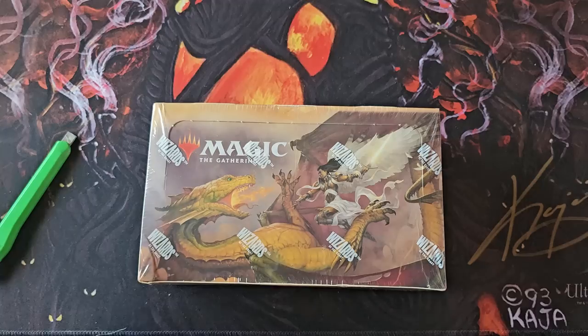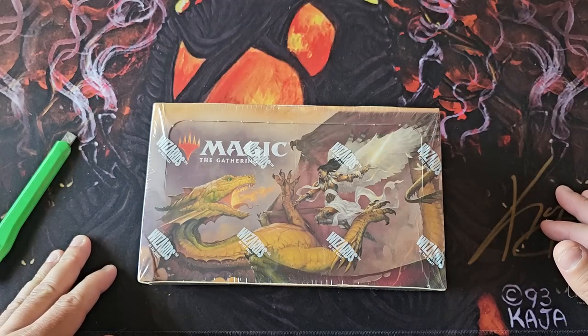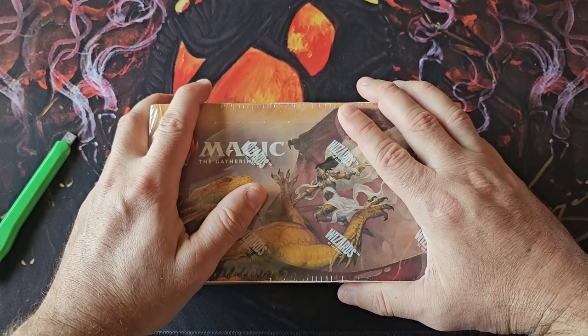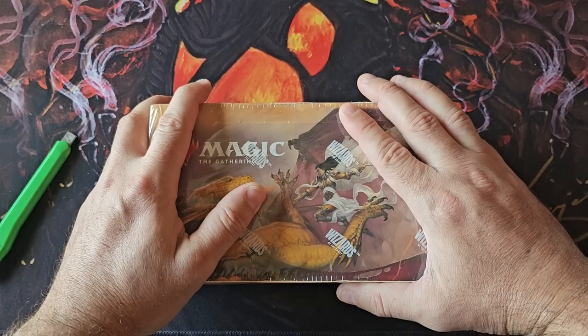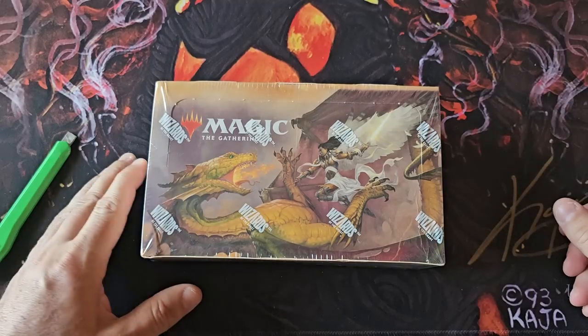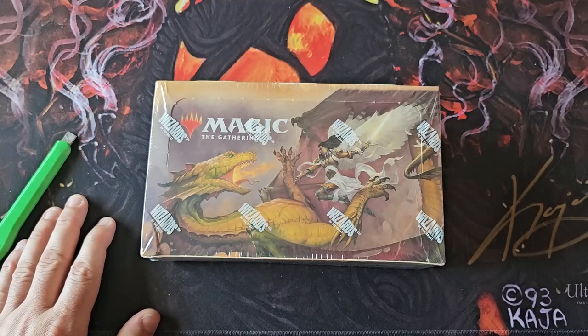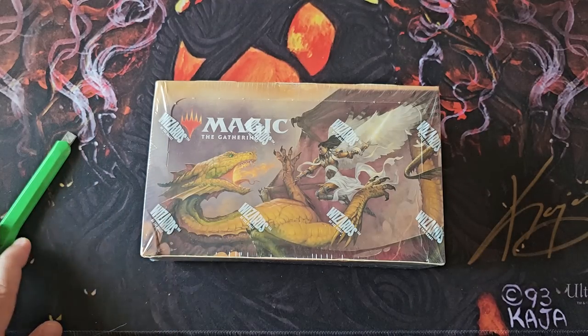It's unbelievable what you can get from these things. These boxes hit a low and we're on an Amazon dump now. These things were around $100-$110 on the Amazon dump, and on TCG Player they tanked all the way down to a low of around $100, now bouncing back to about $130 plus tax. Extreme volatility.